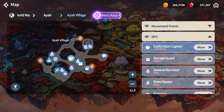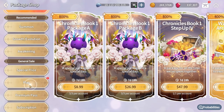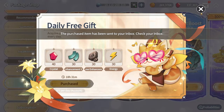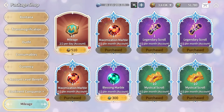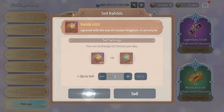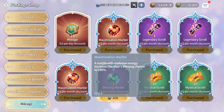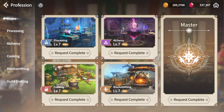Head to the Shop and claim free items in the Play tab. Also go to the Mileage Shop — whether you have the Summer Pass or not, I'd recommend doing these Mileage claims. You use Hills from the Exchange Office to trade for Mileage, and with Mileage you can get OP items like Maximization Marbles and even Mystical Scrolls.